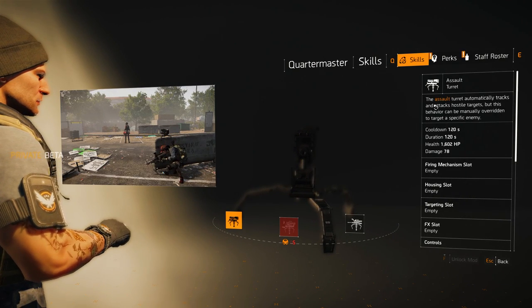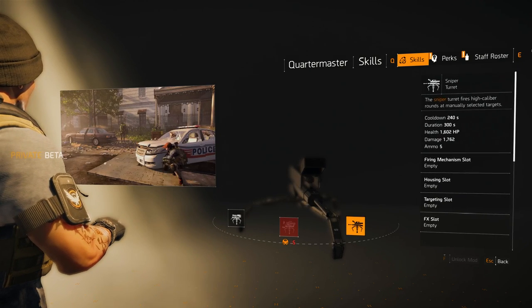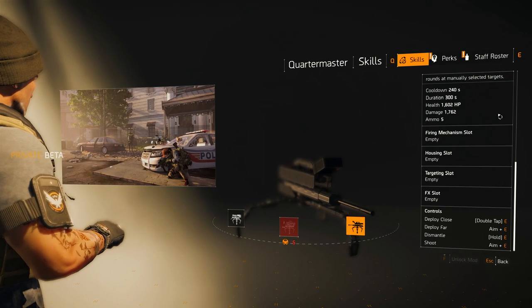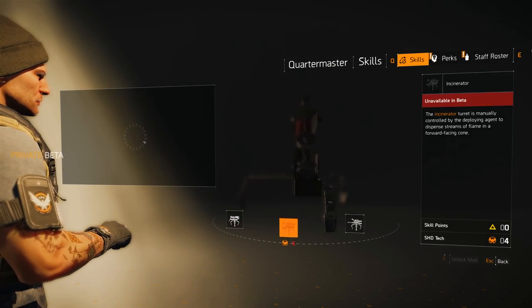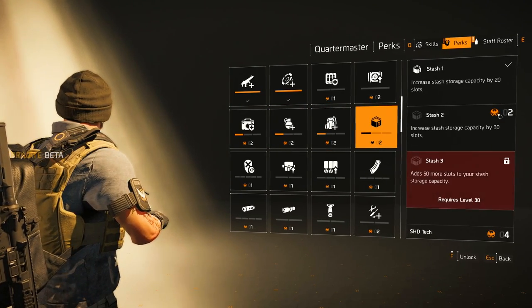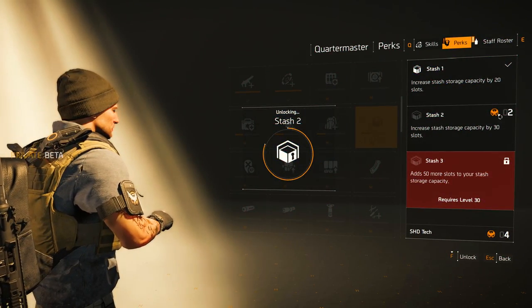Each skill has multiple mods as you can see on screen, each with a different effect. For example the turret can have four mods — three of which are shown here. It can have the Assault, Incinerator, Artillery and Sniper mod, each one usable for a different situation. Perks are fairly similar this time around, similarly unlocked with Shade Deck. Perks unlock extra weapons, skills and other bonuses, and this time around include weapon mods.